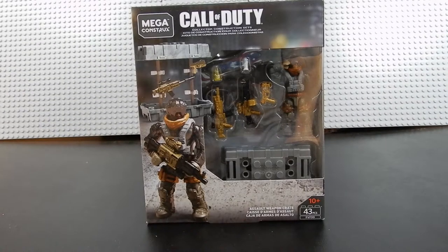Hello friends, Christian here with Brick Life Crisis again. Today we're taking a look at the Mega Constructs Call of Duty Assault Weapons Crate. This consists of 43 pieces including one micro action figure. Let's go ahead and crack it open.